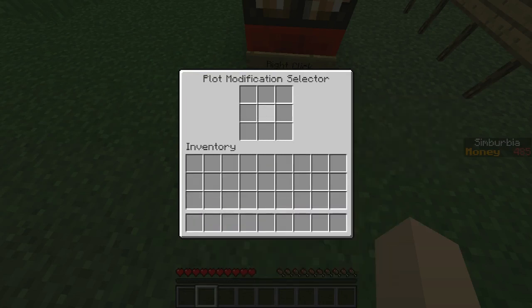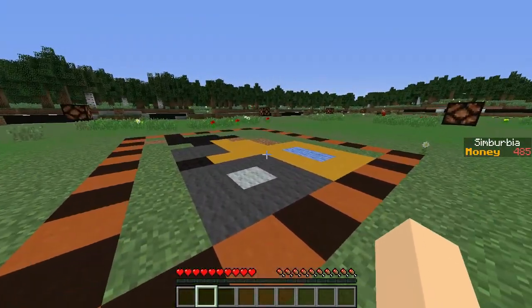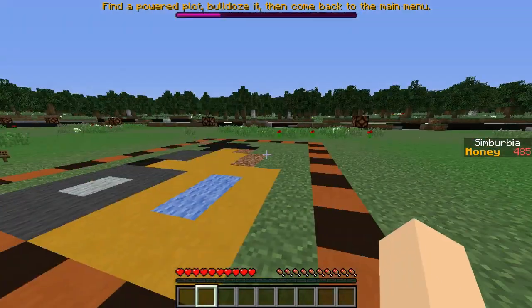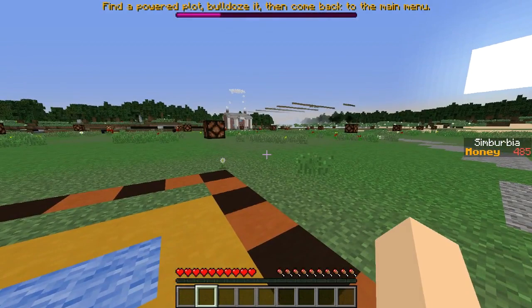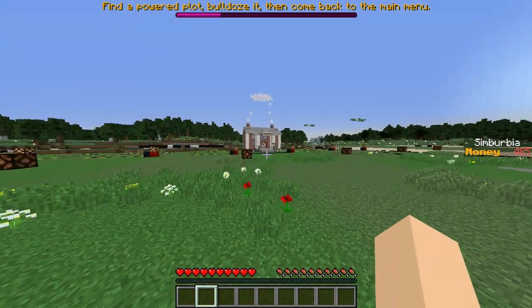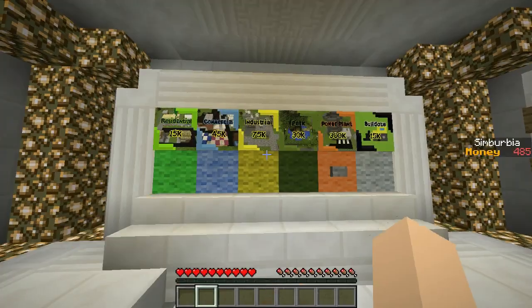This is a power indicator — it tells you whether a plot has power. If a plot has no power, it will be abandoned. You also can't build in an unpowered plot. This is all making sense now. So do I just put it in there? Signs broke. No way, that was awesome. I don't know if I'm supposed to pick up these signs or not. A flower just for me — thank you. So I guess it's the bulldoze symbol: find a power plot, bulldoze it, then come back to the main menu.